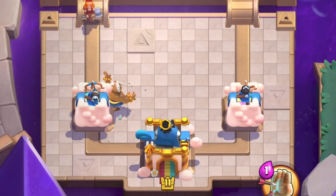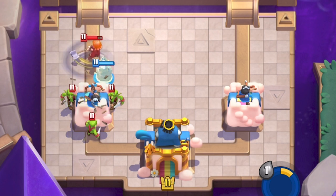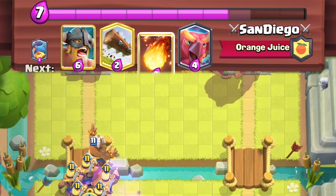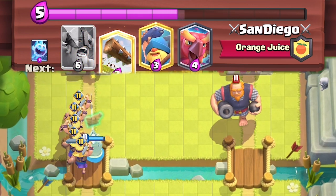Figure out what your opponent has before trying to reflect spells. You can also reflect the goblin barrel, but that isn't very reliable since it has a small radius and is usually hitting the princess tower, so don't try doing that. A tip for reflecting spells: you have to know when your opponent has it in cycle, because if your opponent doesn't have their fireball in cycle, you can't reflect it. So have a semi-decent idea of what your opponent has and where their spell is, so you can potentially reflect it.